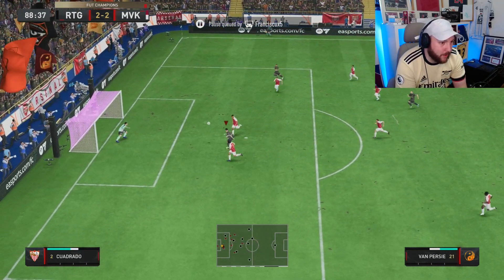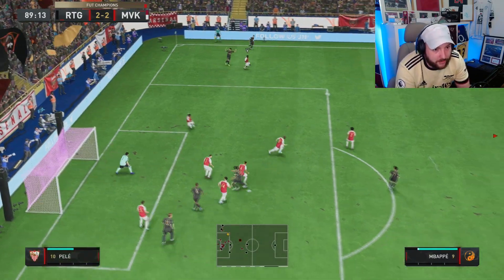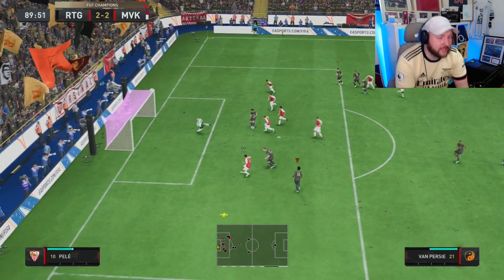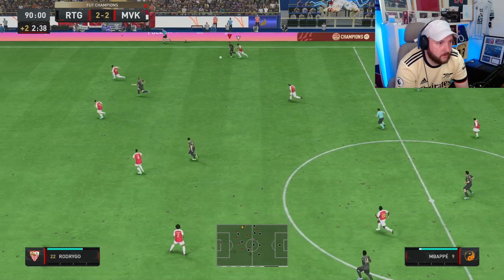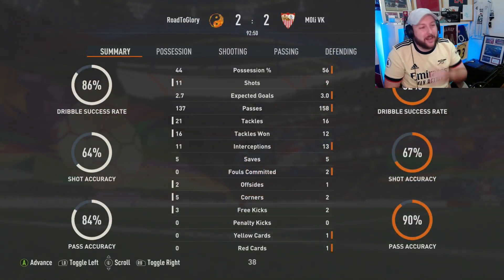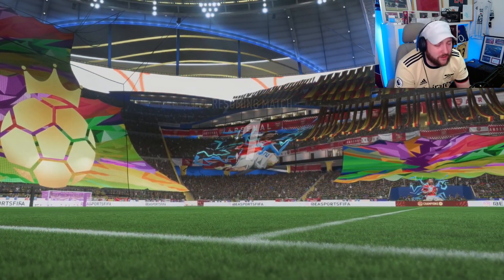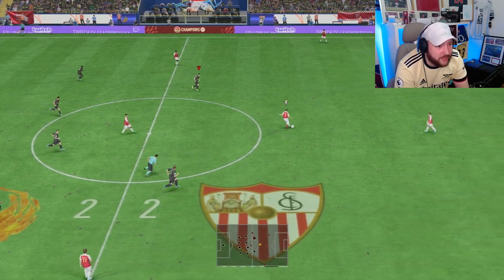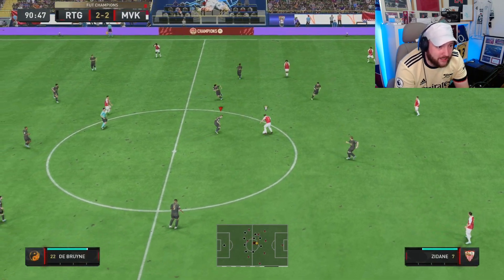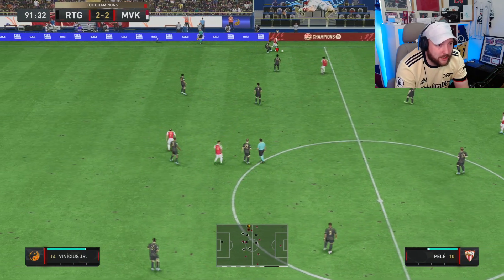Van Persie getting the goal and an assist — it's been very difficult to use, I'll be honest. We go for an early cross — that's an absolutely outrageous pass from Van Persie. Not long left, we try to drill it on the edge of the box. Van Persie with a finesse off the ball. We hit the bar and there's an amazing save from the goalkeeper in the 90th minute. Van Persie is very difficult to use at this ELO because he's controlled and not lengthy. In terms of clinicalness he is fantastic, his passing is extremely consistent — just a bit slow into full speed, and that's down to his accelerate type.